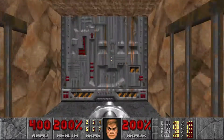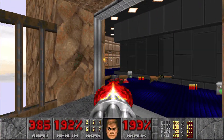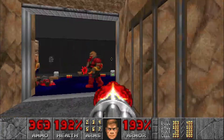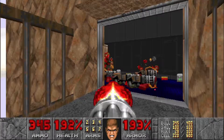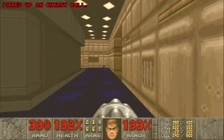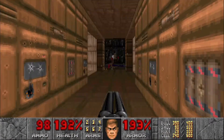We're going to walk forward and we're going to have some hit scanners here that we have to deal with — a couple of shotgunners, a couple of zombie men, and four chaingunners. We'll make sure to grab all the stuff. There's going to be a Revenant and some Spectres right here.